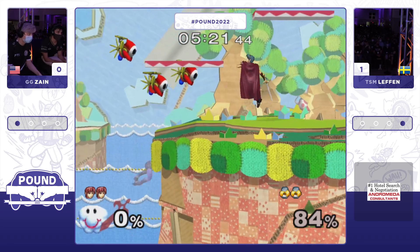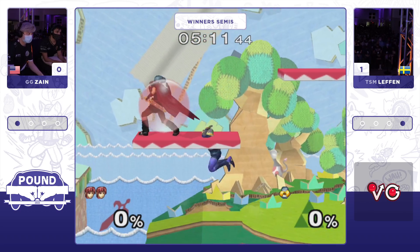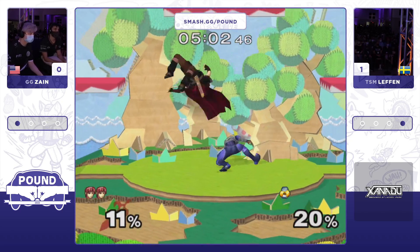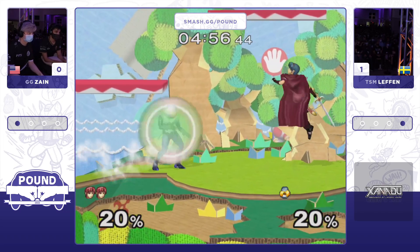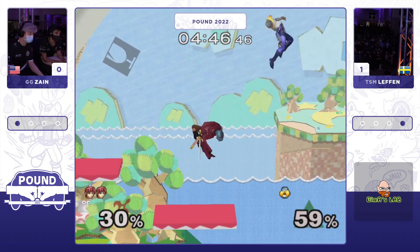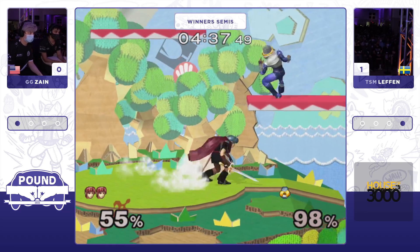The recoveries have been pretty good for Leffen, but not able to come back this time — just too far off stage to have a real mix-up. Good awareness from Zayn to roll up there. Almost gets punished for the three hits of the sword dance. Look at the dash dance from Zayn — just completely whiffing Leffen's moves and getting a grab to set up an edgeguard situation. Leffen still has the guts to dash all the way across the stage and boost grab.